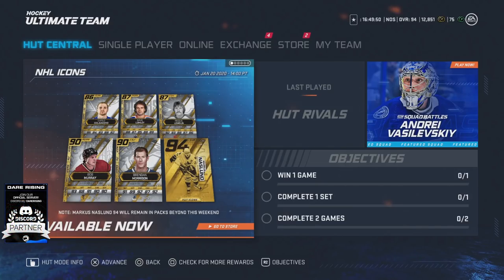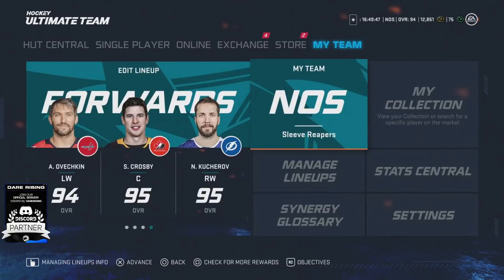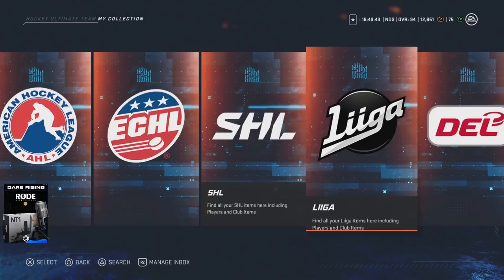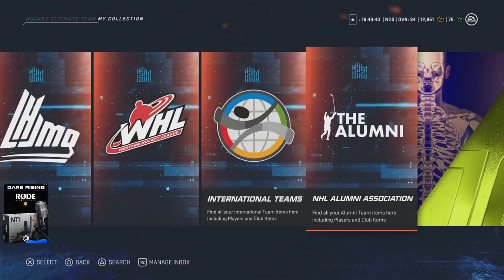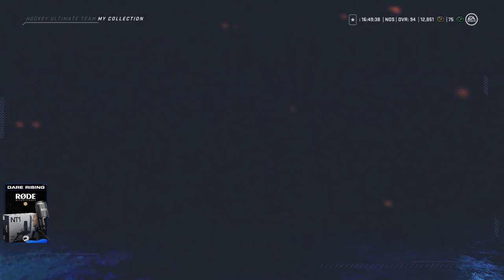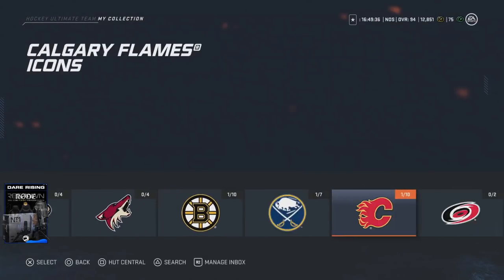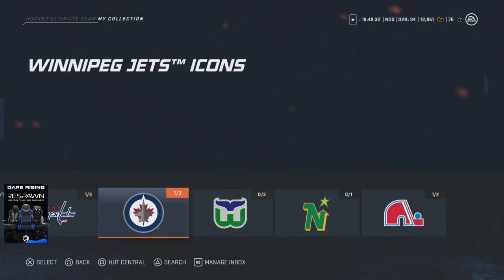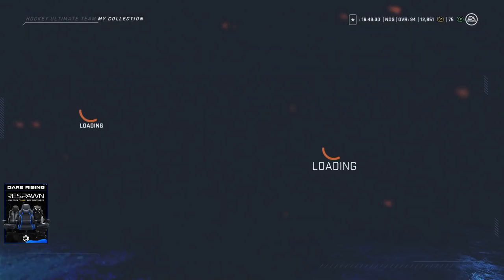Kind of what we've all been waiting for for the last two months. If you go over to the alumni and go to the icons, you're going to see that there is now a 94 Marcus Naslund. And we need to discuss what to do with it and how you're going to handle it, if you should purchase it. First things first, let's pull him up here as he has a very good card.